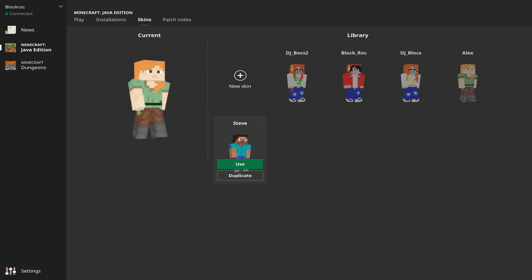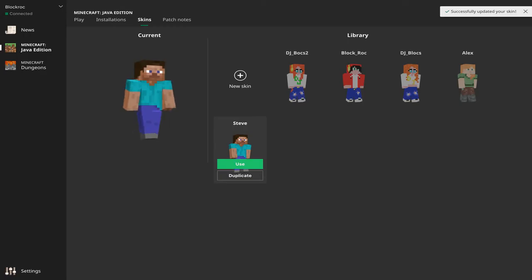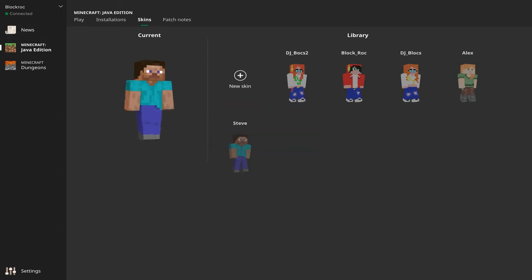I want to be Steve. A lot of people who log into the game are stuck with their character, because Steve and Alex are the two default characters. Exactly. So what you're going to do is click on Steve, hover over the character, press Use, and it automatically applies your skin. Up here. So you're going to cover yourself with Steve, and you guys out there, you can cover us with likes. Drop a like right there, and you can be a Steve skin or an Alex skin.